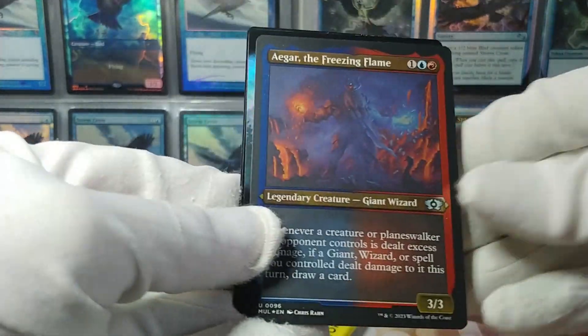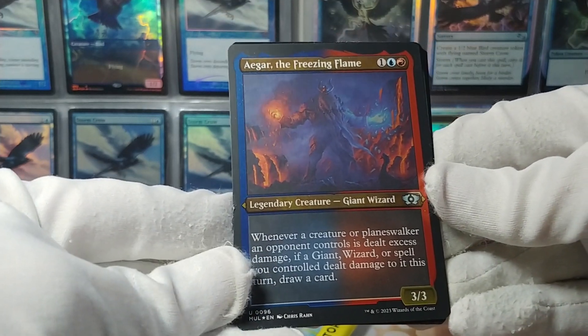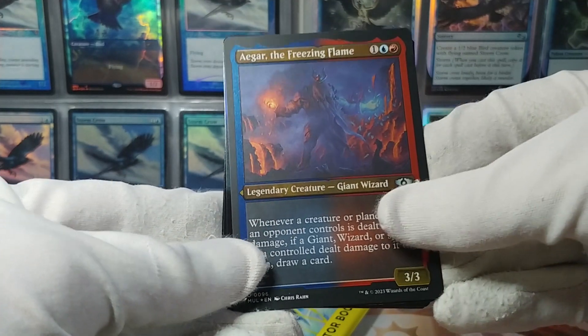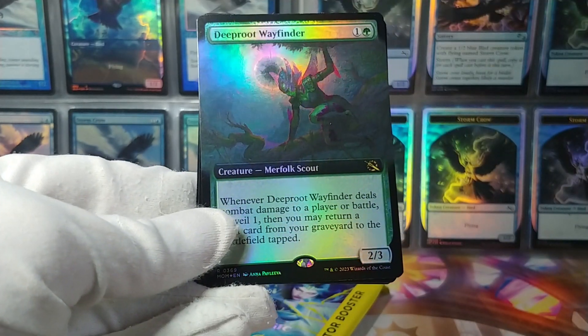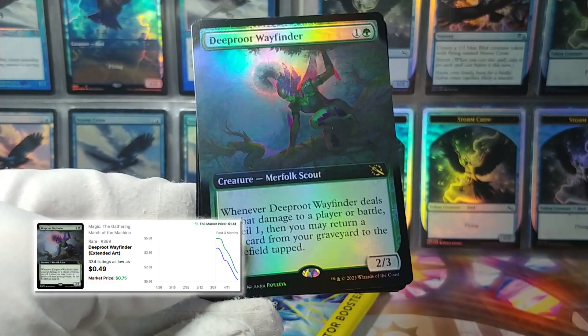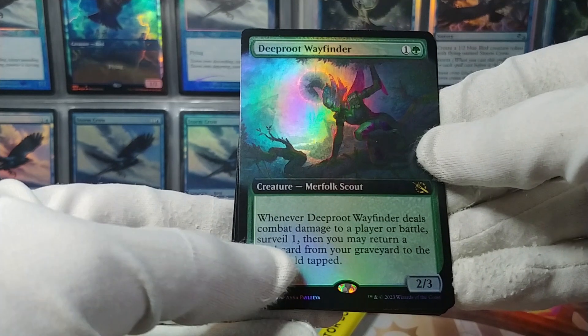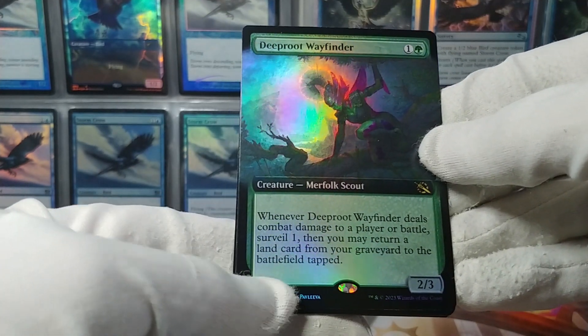This is a showcase etched foil — Agar, the Freezing Flame — an uncommon etched foil. And Deep Root Wayfinder is our extended art foil rare. Deals combat damage to a player or battle — Surveil 1, return a land from your graveyard to the battlefield tapped. Not bad for two mana.